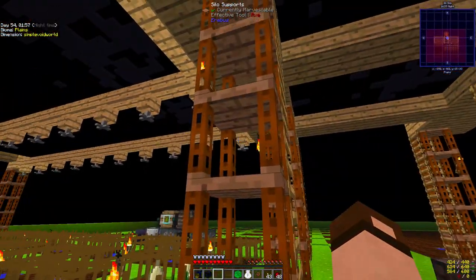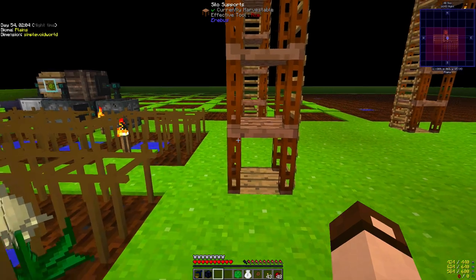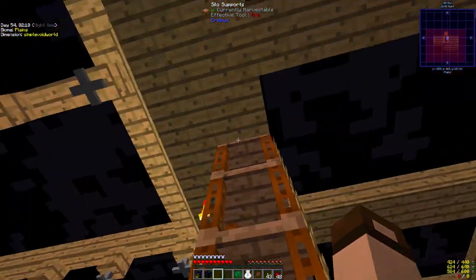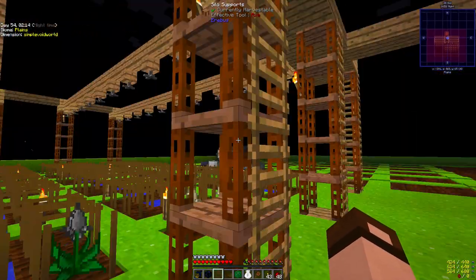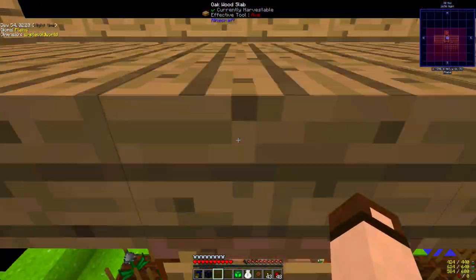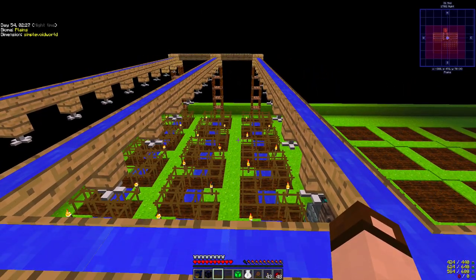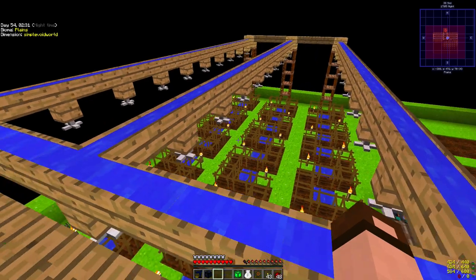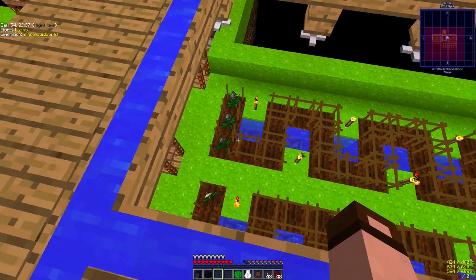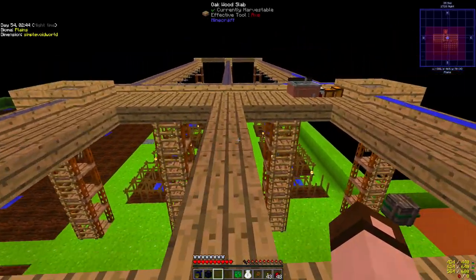I really like these things — they're from the Erebus mod, called silo supports. They have no collision box, you can go right through them, you can't stand on them, and if you break the block underneath them they all fall down. They have to be placed on something supportive, but you can still place torches and ladders on them, so they make good supports. I've got sprinklers — just while we've been here it's spread, so these sprinklers are probably fast enough to do what needs to be done.